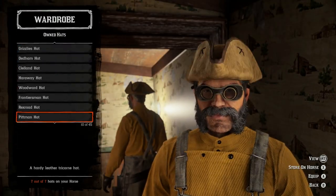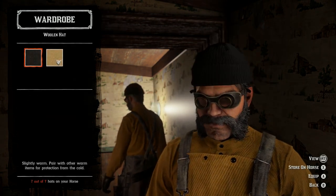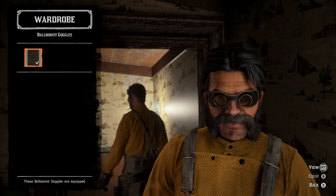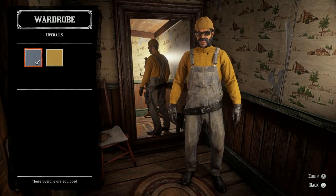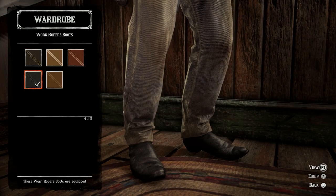Now at number five we've got a minion from Despicable Me. It's kind of weird but Halloween years dress up in weird things anyways. So we're starting off with the woolen hat, the balloonist goggles with a bibbed shirt and overalls, and you'll need the worn ropers boots — but honestly any black boots will do.